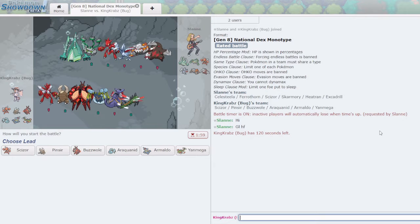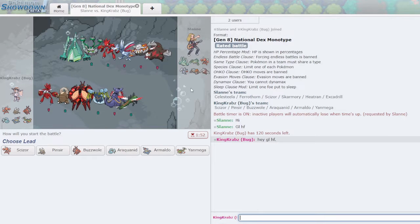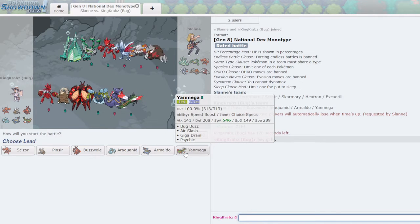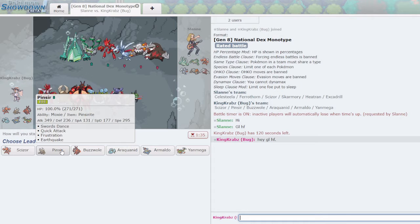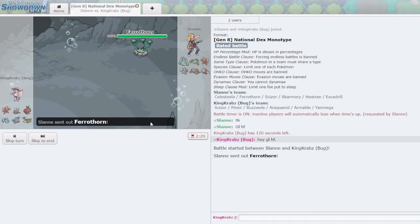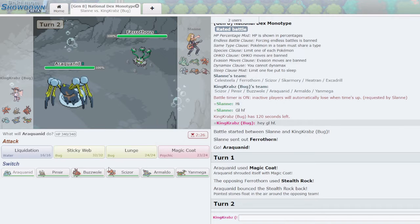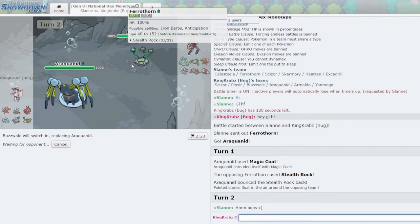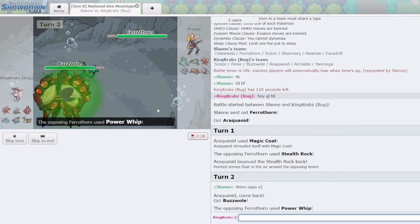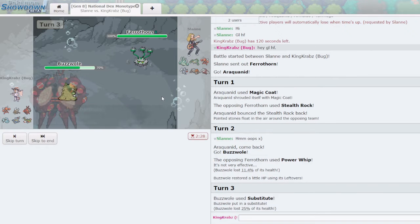We have a game against Mono Steel, which is going to be a really tough game. Heatran and Celesteela especially are nightmares for my team. My Stealth Rock isn't going to do much, and Yanmega is pretty much useless against them. Maybe I should change Yanmega to Hidden Power Fire somewhere. Buzzwole is very good and Pinsir can be decent if set up. I'll open Araquanid expecting them to lead Ferrothorn so I can Magic Coat. It's a decent position — they might attack, so I'll try to get Buzzwole in. If they use Stealth Rocks again that's fine, and Buzzwole shouldn't take too much damage.